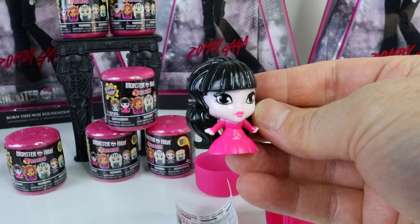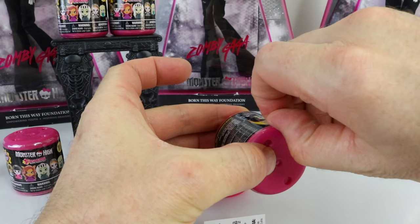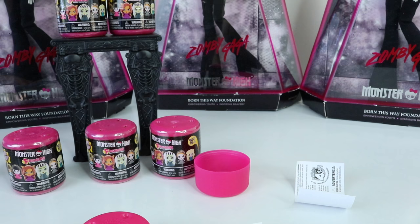We got our first double-up which is Draculaura, but that's okay — we've done pretty well so far! Opening up another one — and it's another Clawing, so I'll stick her to the side with Draculaura.